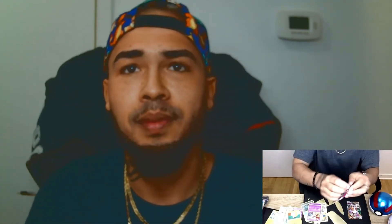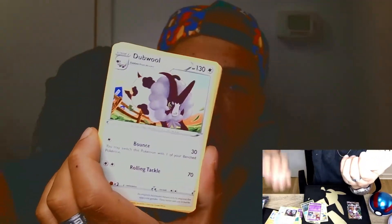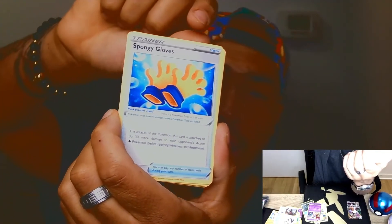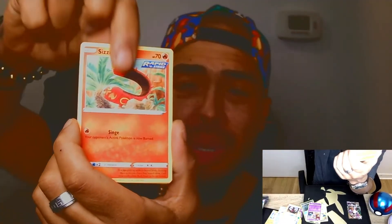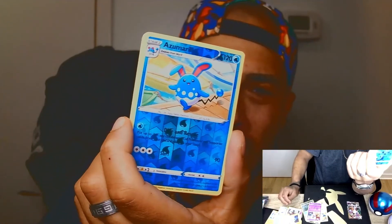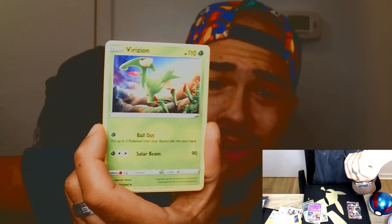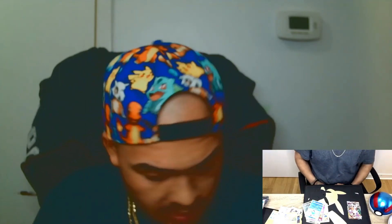Moving on to Fusion Strike pack four — getting some good vibes off this one. Starting off with an Excadrill, a Doublade, some Sponge Gloves, a Muk, a Sizzlipede, a Stufful, a Sandygast, a Plusle, a reverse holo Azumarill, and for the last card — the Unown for the rare. Not what I was expecting, but we'll move on.